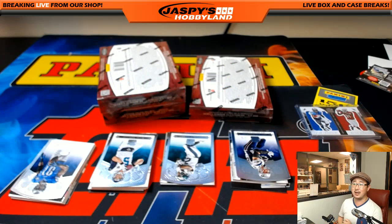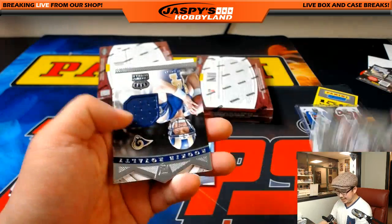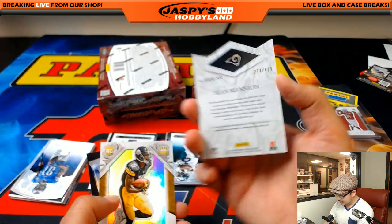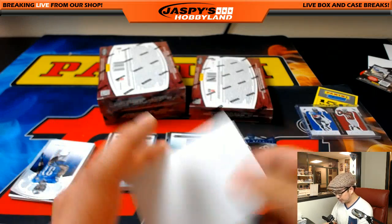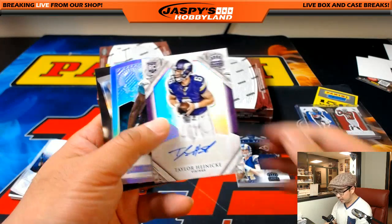Looks like YouTube's being a real bear tonight. Mike says we should go to Indiana — I hear Indiana's nice. Rookie Royalty, Sean Mannion for the Rams out of 499, for Heather and the Rams.